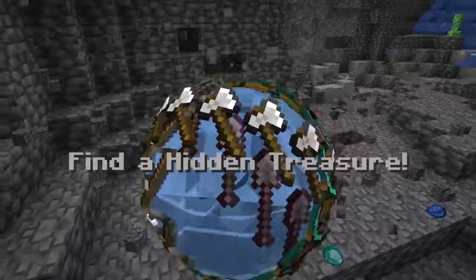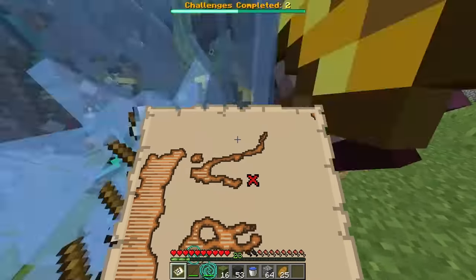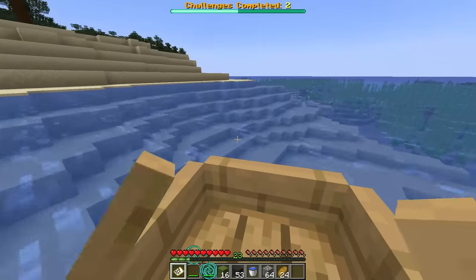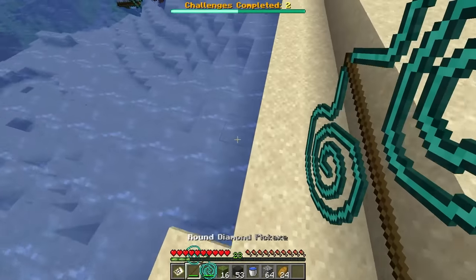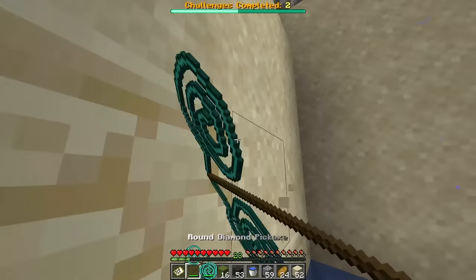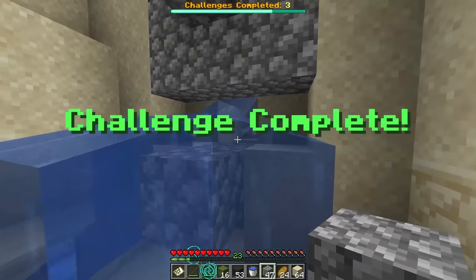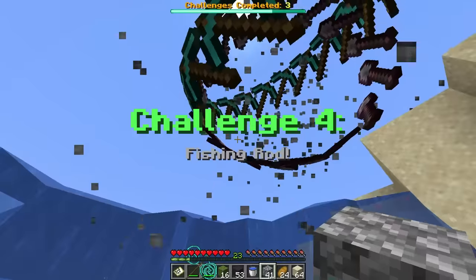Now shovel — find a hidden treasure. Do I get a map? Give me a map then. I gotta find the X. Going the right way, we're almost there — should be somewhere on this beach. I gotta find the buried treasure, looking to be somewhere down here. Good thing I have a really good pickaxe. Wait, this is the shovel challenge but I'm not using a shovel. X marks the spot — we found it! Challenge complete.